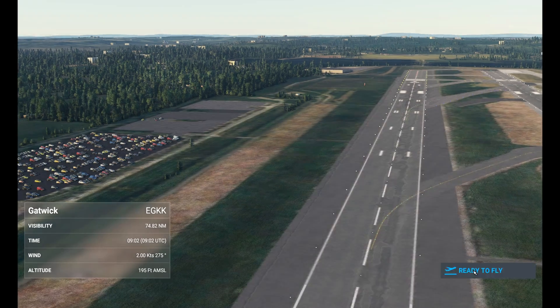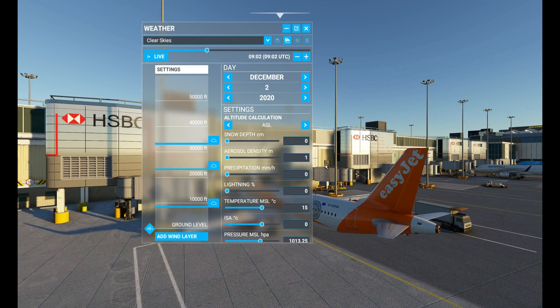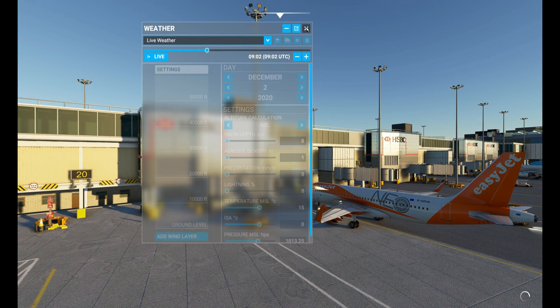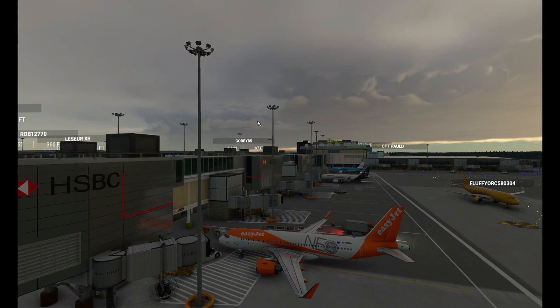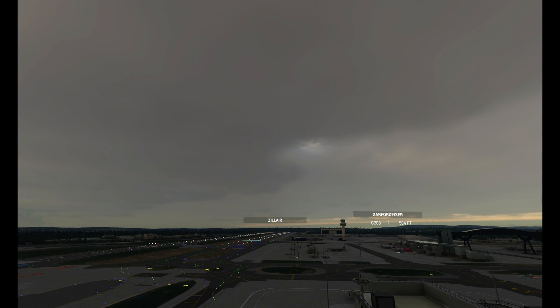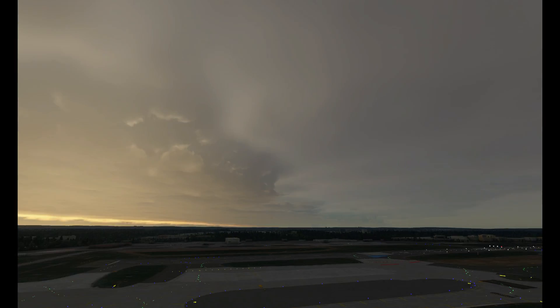Here we are now loaded back into Gatwick. As you can see it's still clear skies, but we're going to hit the weather and change clear skies to live weather. This should take about 5 to 30 seconds and it should load in the live weather. You will need to do this every time you play the game — spawn in, do your flight, go to the weather, change it from clear skies to live weather, and fingers crossed this should work. This has worked every single time for me since I've done this.